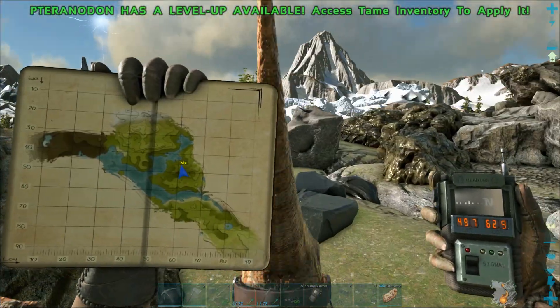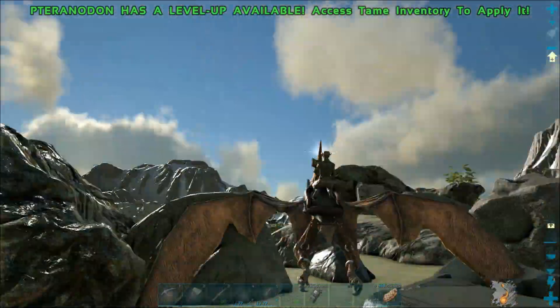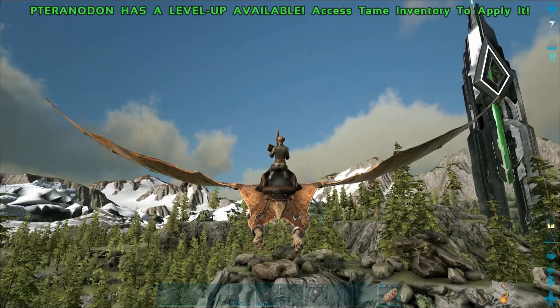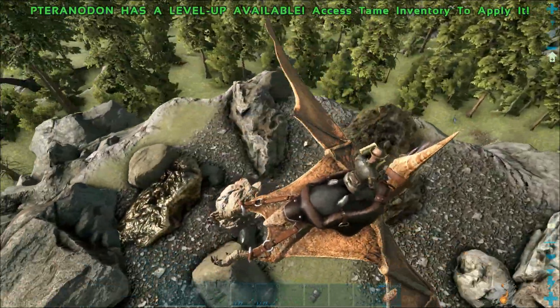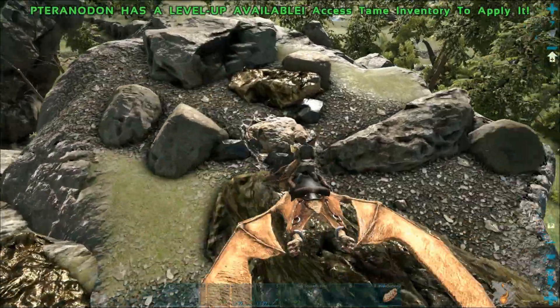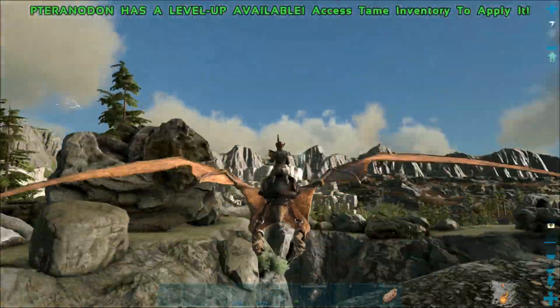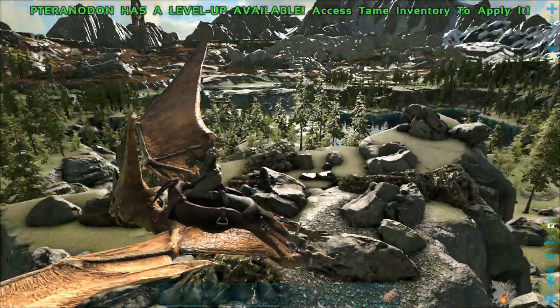Here are the coordinates for that: 49, 62. You'll definitely need a flyer to get up here. It's not that dangerous — I don't see any threats here. There's also an oil vein right here, so this is also quite a nice resource spot to gather from.